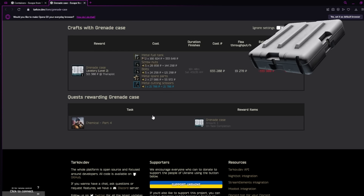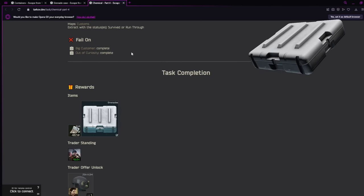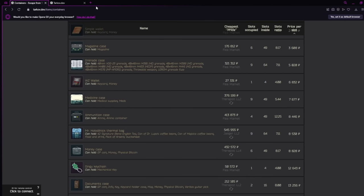Next is the grenade case. There's one task to get one free: Chemical Part 4 from Skier, which you unlock at level 11. This is the third part of that three-part task. If you turn it in to Therapist you get an injector case, if you turn it into Prapor you get two ammo boxes, and if you turn it into Skier you get a grenade box. From a money standpoint, take the two ammo cases; from a usability standpoint, the injector case is big. But Skier gives you a grenade box.